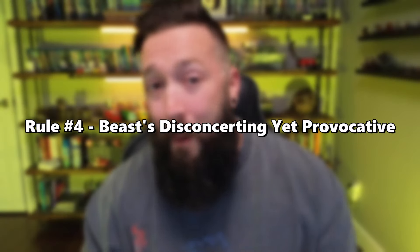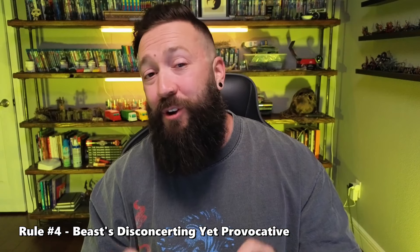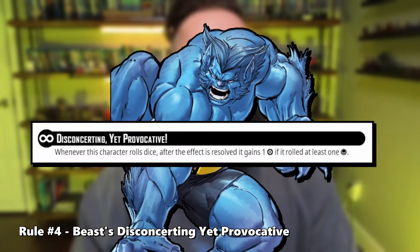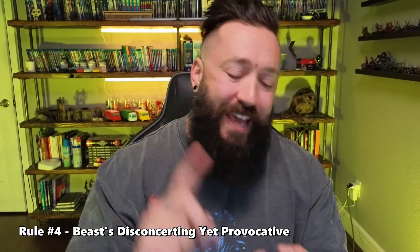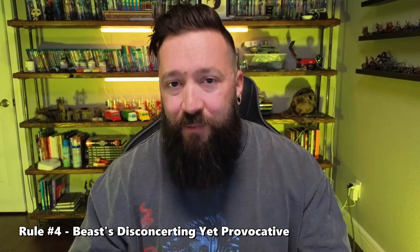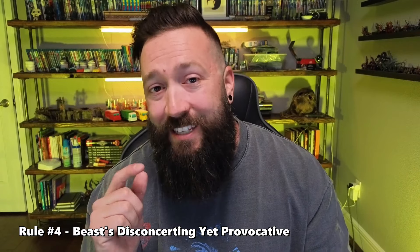Rule number four: Beast's Disconcerting Yet Provocative. Beast's superpower Disconcerting Yet Provocative works for every dice roll — all of them. This includes attacks, defense, dodge, and crises rolls — all of them. So make sure you are keeping track every time you roll to see if you trigger his superpower.